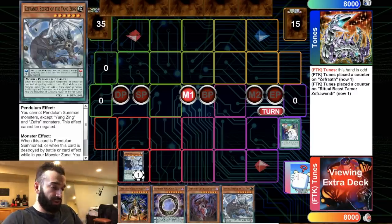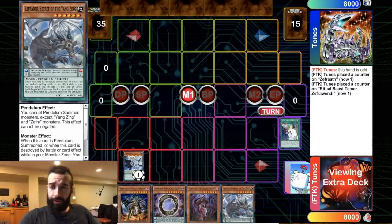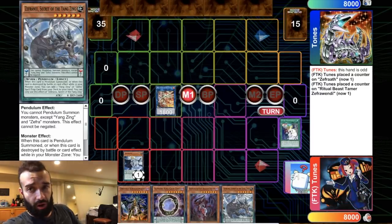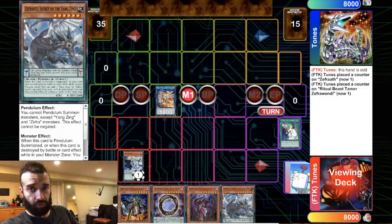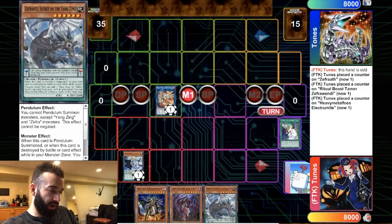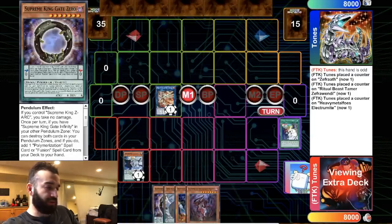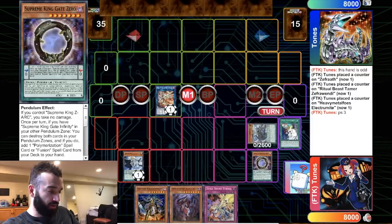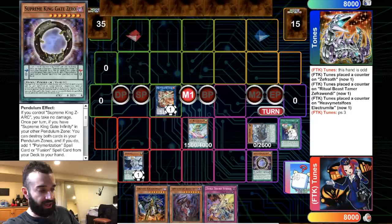Now he's going to go to his Electrum with just three cards — that's why I like Zephra, for that reason. A bunch of one-card combos that, if you draw two of them in conjunction, plus one. He's going to keep going in the combo, send Chronograph, pop the Gate Zero to add the Gate Zero — simply to draw one card. I would have sent Jackal instead of the Chronograph at that point, but it doesn't matter too much what you send.